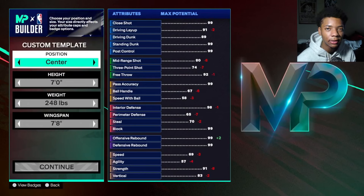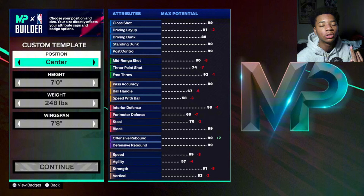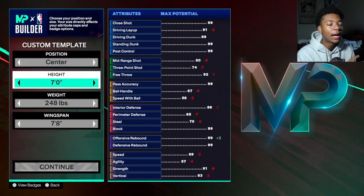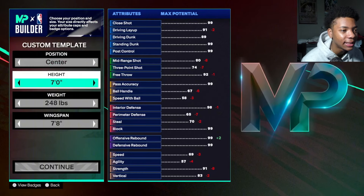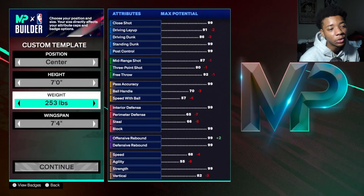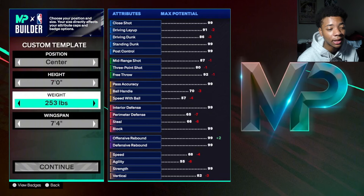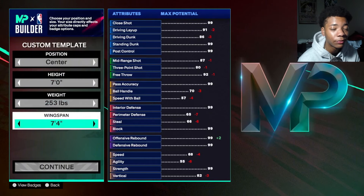For the first build you want to go to position of center. I'm gonna give y'all a power forward build and a center build, so stay tuned. For height you want to go with seven foot — that might be max height, and yes it is seven foot. For weight you want to go 253 so you get 99 strength, and then you want to go with a wingspan of 7'4".